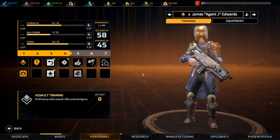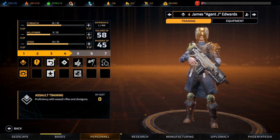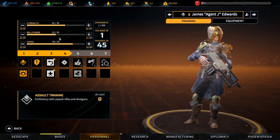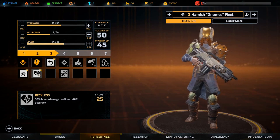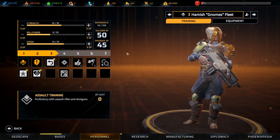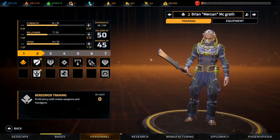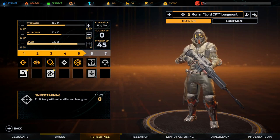Then there's you - we could multi-class you as well, but I don't think we will. We want two more willpower and then the rest into speed and strength I think. Hamish - what do we want to do with you? Reckless - no. Cautious - nope. Return fire - not really. You're the one who's just left at base, I think we'll wait on you for a little bit. And I think that was everything.